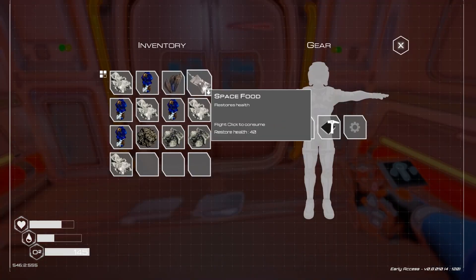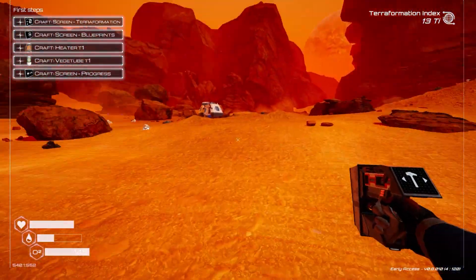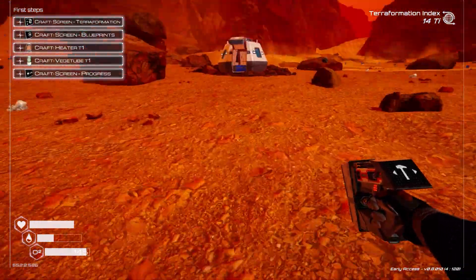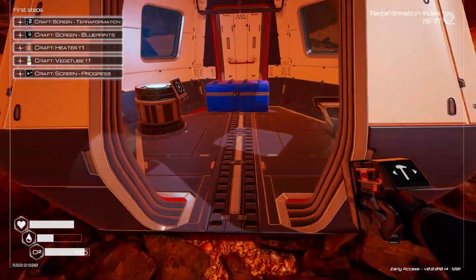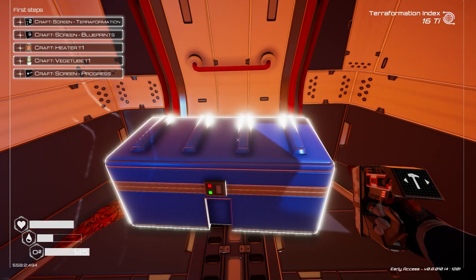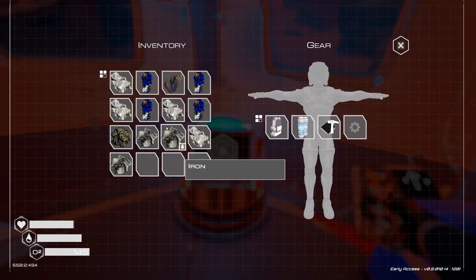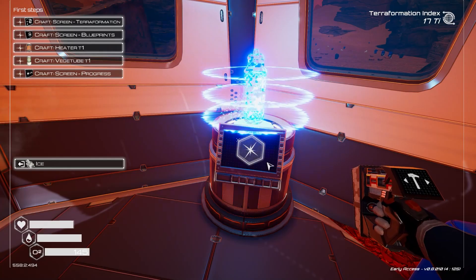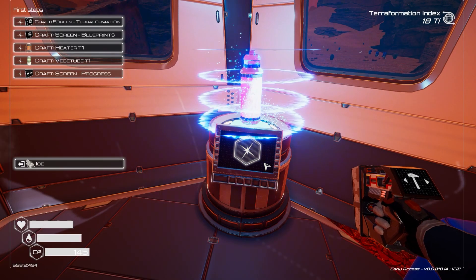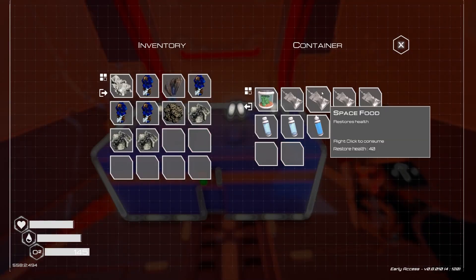Let's have a drink — wait, that wasn't a drink, that was space food. Not really doing anything for us. We do have an oxygen capsule. We can make some water obviously with ice — let's set that up. We're not really using ice for anything else, so that's okay.